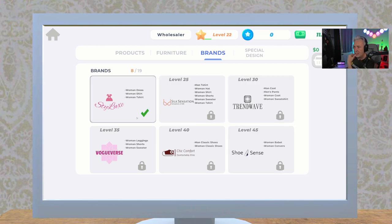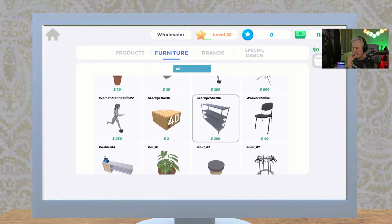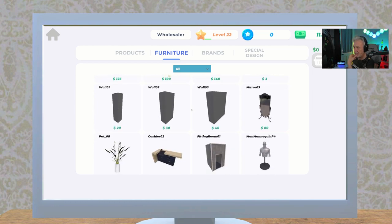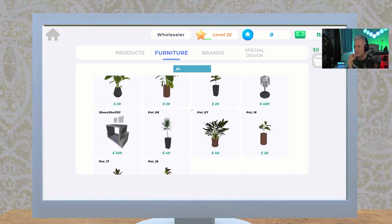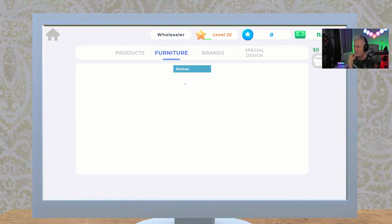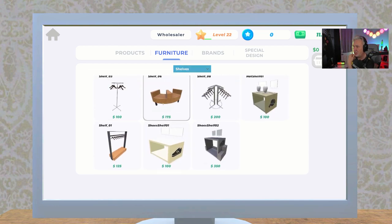We're going to need three displays in order to handle those new products. Let's go to furniture — let's take a look at what we have. We've got mannequin stands, decorations, mirrors, storage, shelves. Let's look at shelves. I don't know if I like this type, but I think this is probably one of the best shelves to use in the game right now.